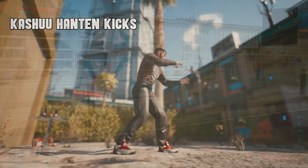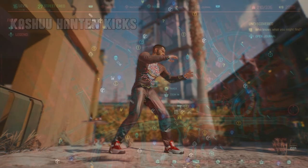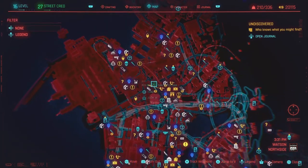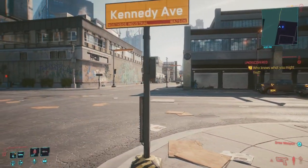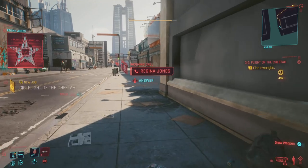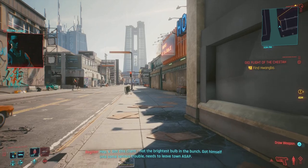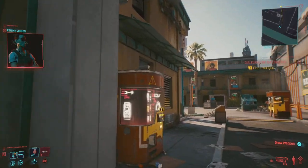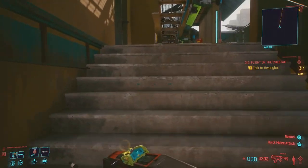Next up we have the Kashu's Hunting Kicks, one of the new legendary pieces in Cyberpunk 2077. Located in Watson North Side — head down to Martin Street, into the SOS Merc mission on Kennedy Ave. You'll get another call from Regina: 'Hey V, got this client, not the brightest bulb — got himself into serious trouble, needs to leave town ASAP.'